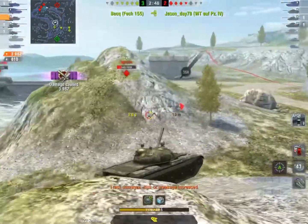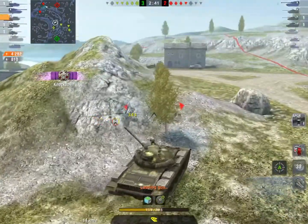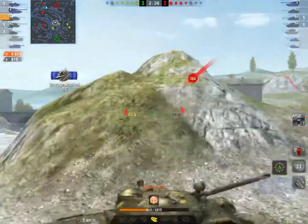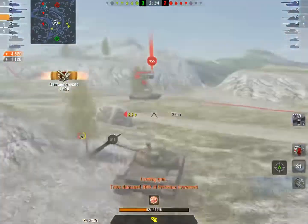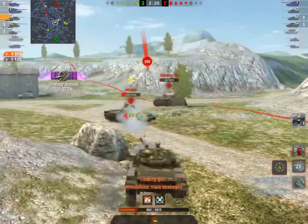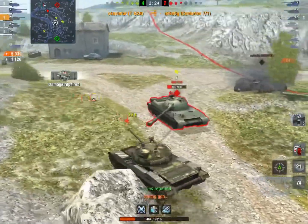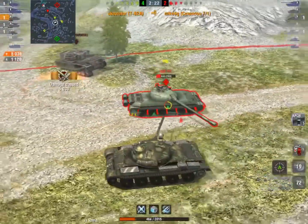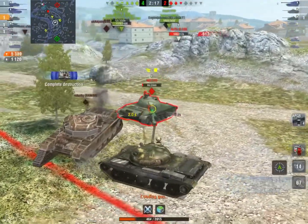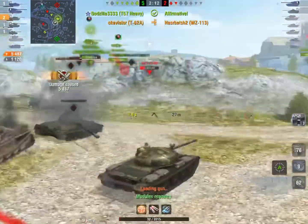Even when I do have to expose myself, I'm always making sure that I'm minimizing the amount of damage I'm going to take in return. Right here I'm choosing to take hits from this Centurion — because I'd rather take a hit from a Centurion than a 113. That's why I decided to stay open there for that Centurion, and now I'm going to be able to out-DPM this 113.